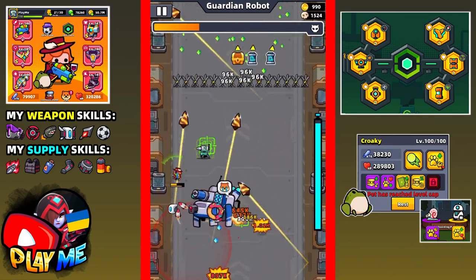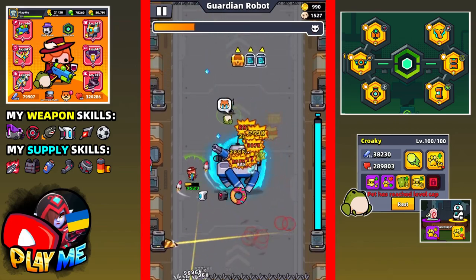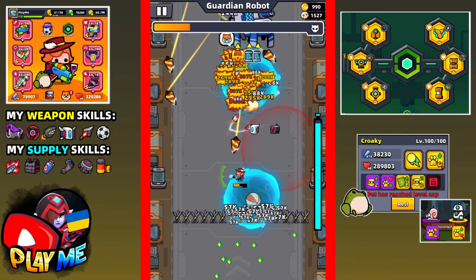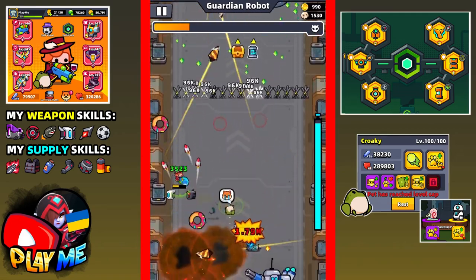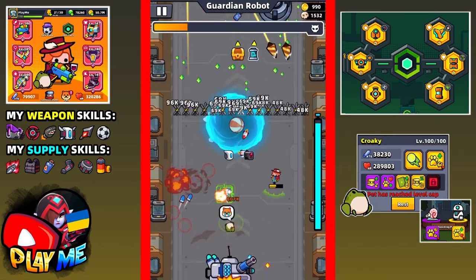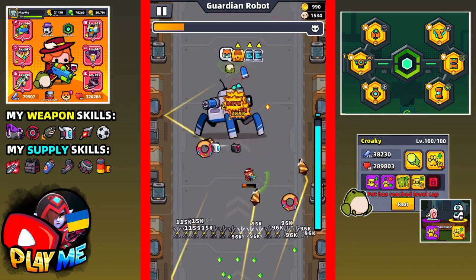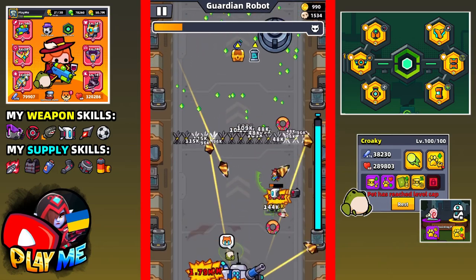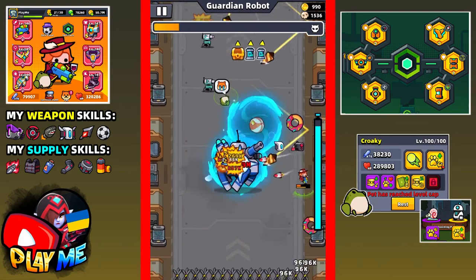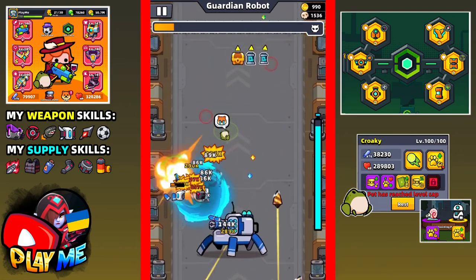I should be really careful and try to kill him as fast as I can. I need to stick close to him so my drones deal damage. I just hit a mob and it took a little of my health - I'm almost dead. I'm so close to beating him and as you can see he's so close to beating me too.